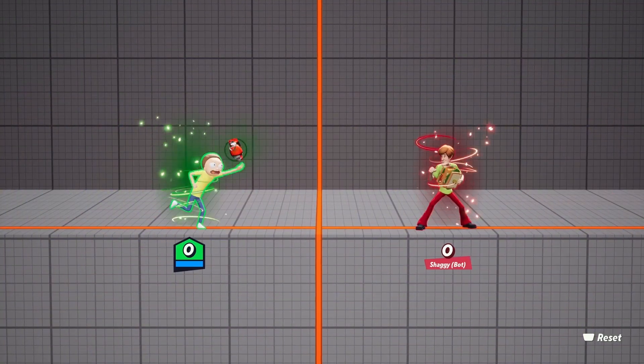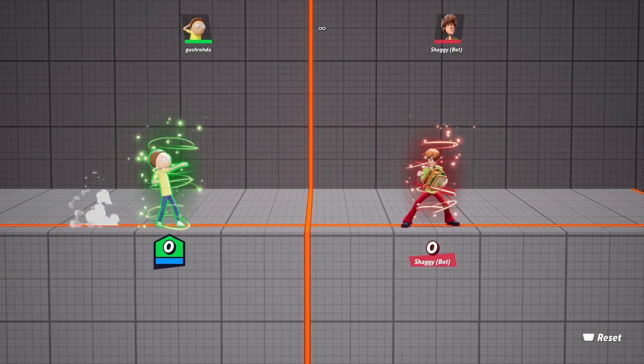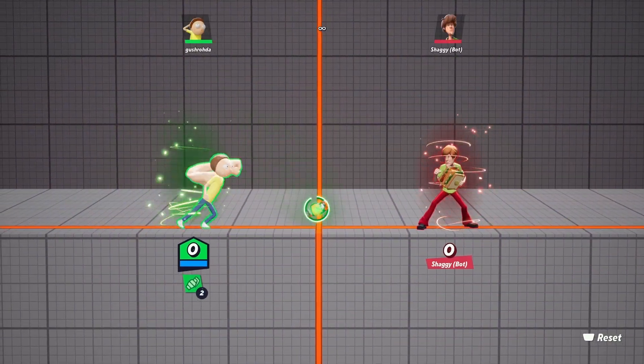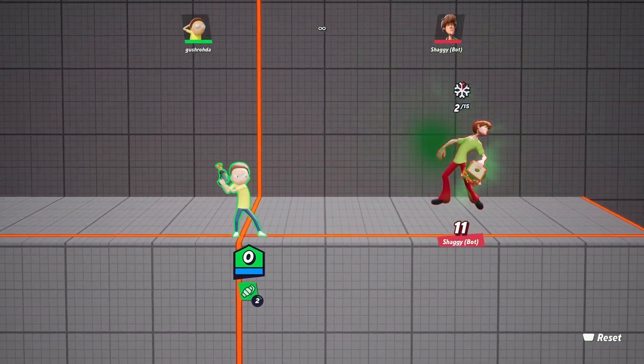The most damage you can get is if your punch lands, the projectile hit lands, and you then shoot the grenade to get that explosion damage — a total of 13%. Even if that initial punch doesn't land you'll still get 11 damage. Definitely practice this because this is the baseline for all the combos, so you can get used to the arc of the projectile and the timing of the grenades.